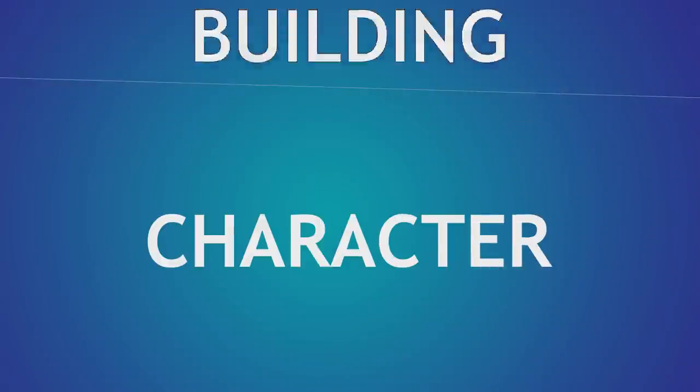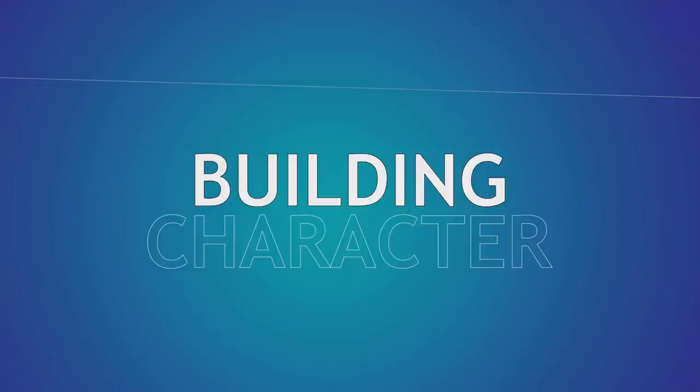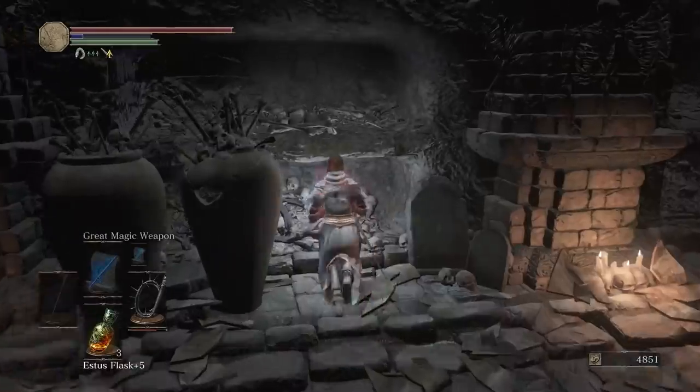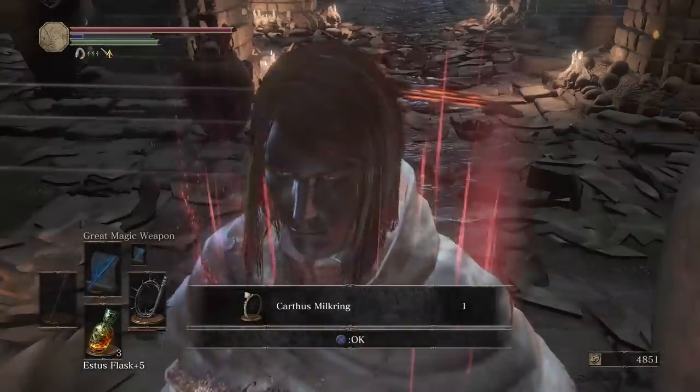Welcome back to Building Character, where we figure out how to play as your favorite fictional characters in Dungeons & Dragons. Join the Patreon to vote for the character you'd like to see next, and like and subscribe for cooler cats next time we play. Maybe. Today we're building Sailor Venus from Sailor Moon.